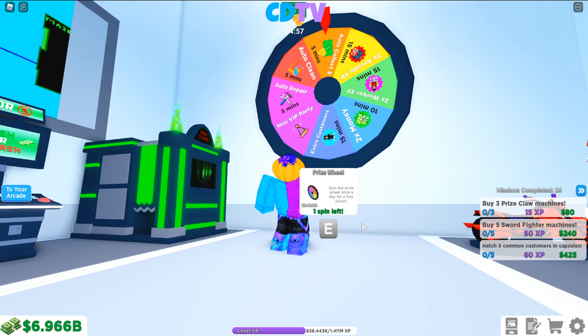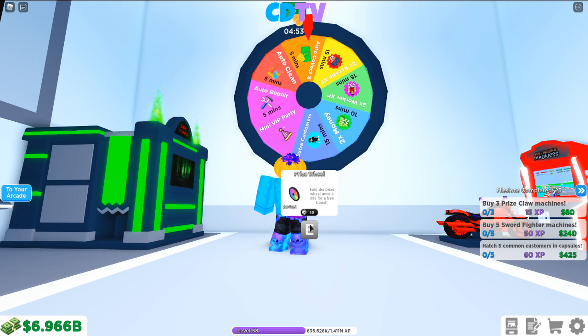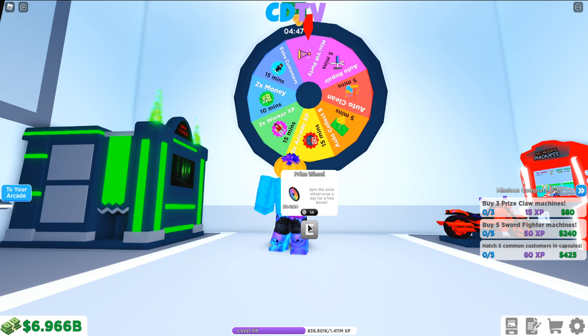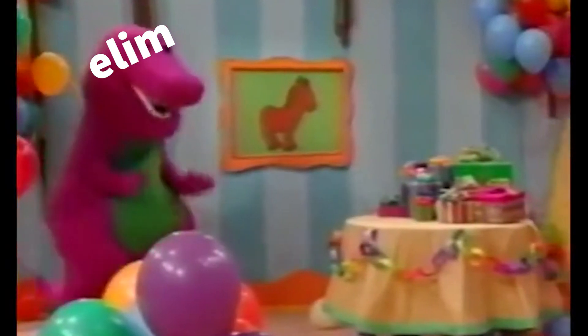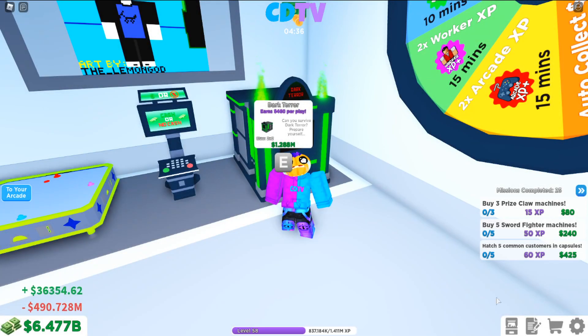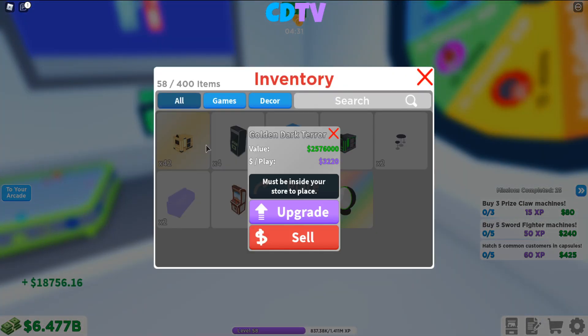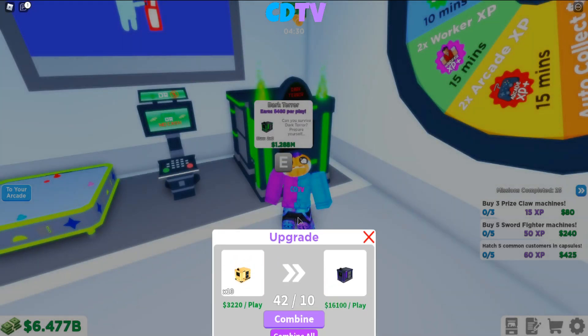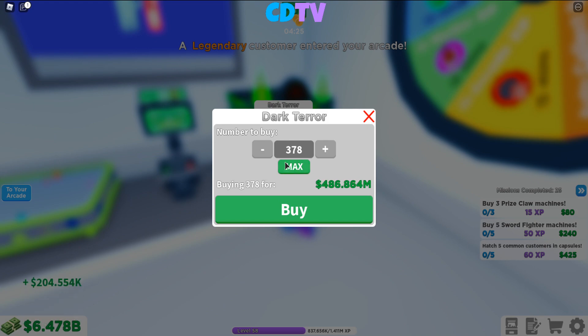Auto-click for five minutes — that'll help me earn some more money. Everybody make sure you're spinning this wheel. I was slacking and I had two spins saved up. Mini VIP party — heck yeah! Let's go ahead and buy some of these dark terrors and then combine them all. We're gonna make gold, then rainbow, then go through the process a couple more times until we can make a diamond.